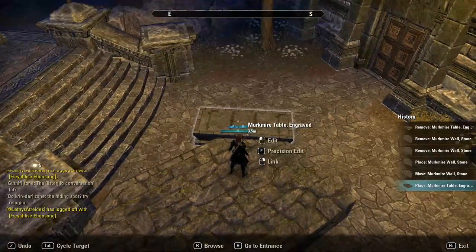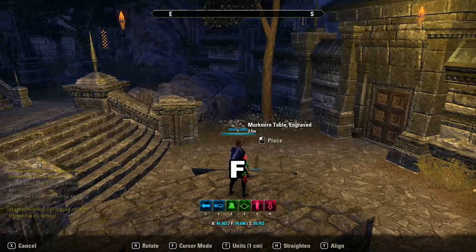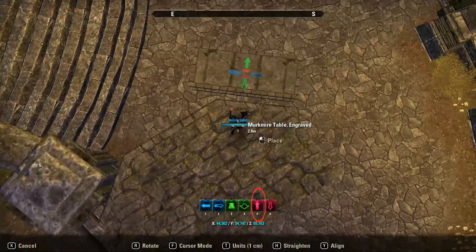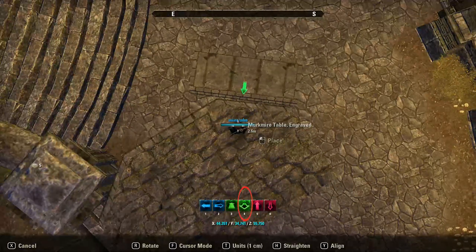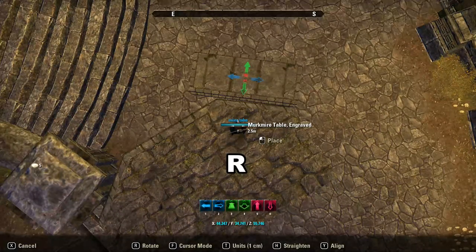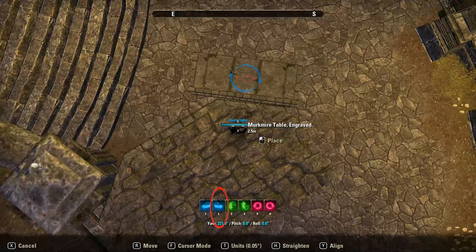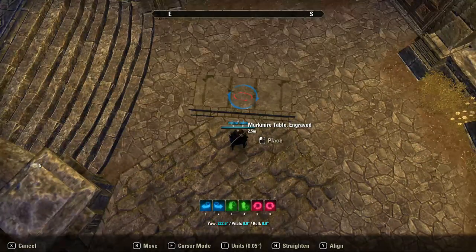Now I'm going to use the table to extend the angle of the wall. Select the table with the Precision Editor and use the 5 key to raise it up a little. Now use the 4 key to bring the table closer to the wall. As you can see, the alignment is not exact. Press R for angle mode. Check that units equals .05, and press the 2 key to straighten the angle between the table and the wall.